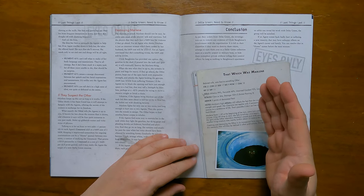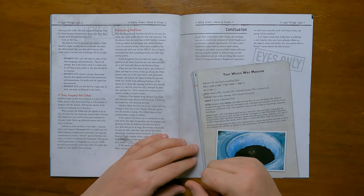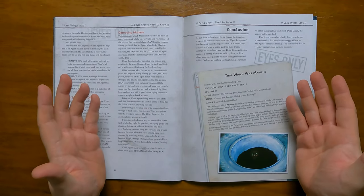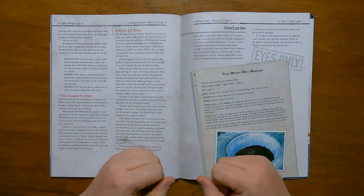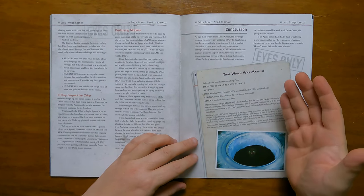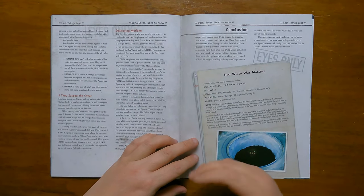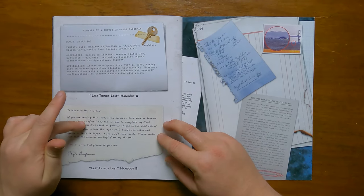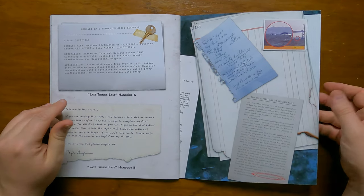If they destroy Marlene after she attacks them, they all gain Delta Green sanity points. Finally, we have the conclusion which details how or if the agents hand back Clyde Bauman's collection to Delta Green, also suggesting a home scene for those who come back hurt or insane. Lastly, we have the stats for that which was Marlene and the two player handouts of Clyde's profile and the note left for those that discovered the cabin.